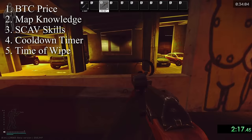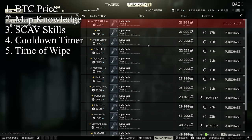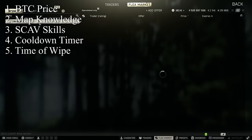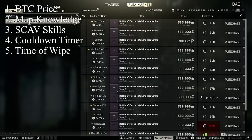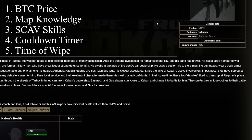The last uncontrolled variable of note is that the time of wipe really affects the runs a lot. For example, the economy changes a lot as the wipe progresses — items required to craft early hideout upgrades become a lot cheaper, and consumables for late-stage hideout crafts become more expensive. Also generally, PMCs get more geared and boss spawns increase.